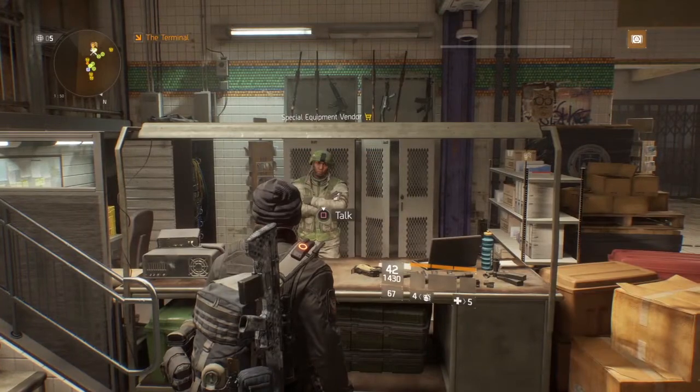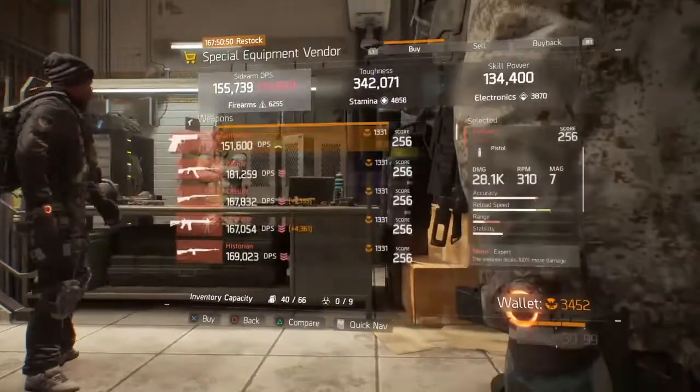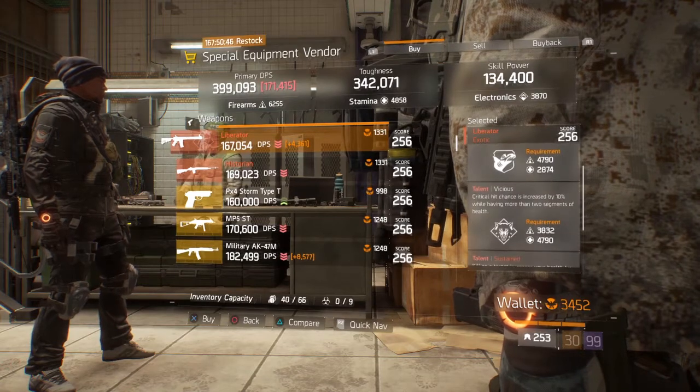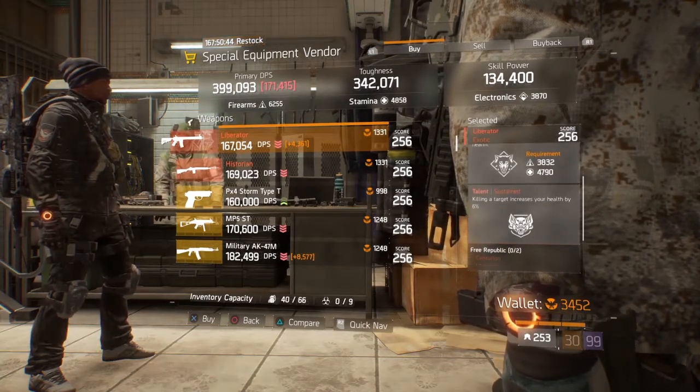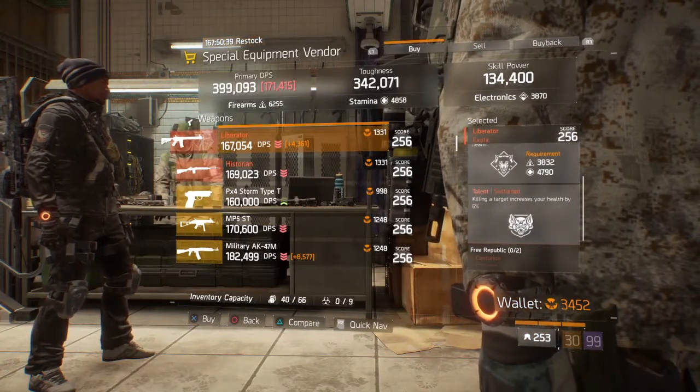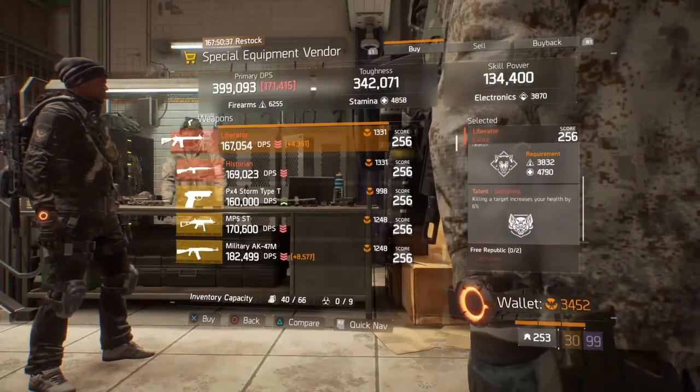This week at the Special Equipment Vendor, we have a Liberator with Responsive and Vicious, and the last slot is Sustained. Definitely roll off Sustained and roll for Competence or whatever you want for your damage-boosting capabilities.